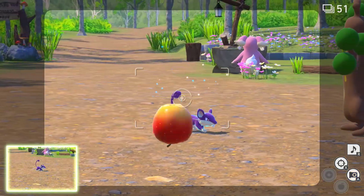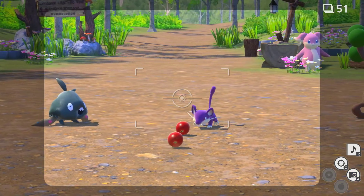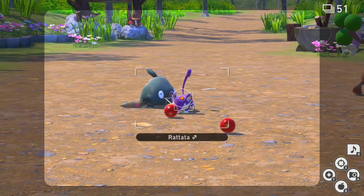Now if you want, throw a fruit in the middle. The reason being, a couple of different Pokemon may run towards the fruit. Once that happens, if you want to stop in there, scan.